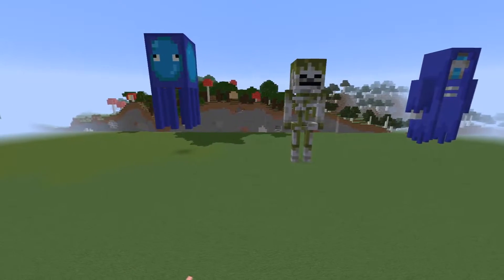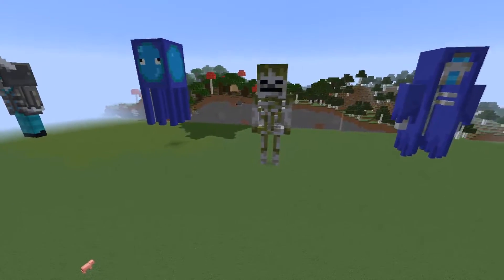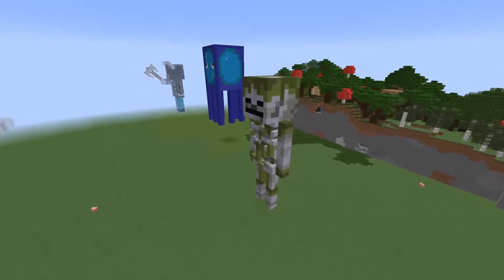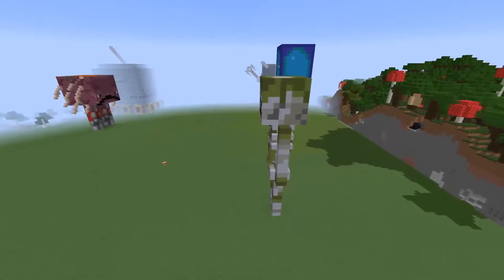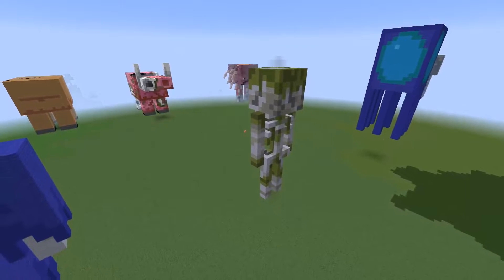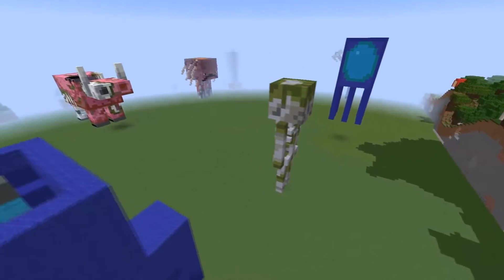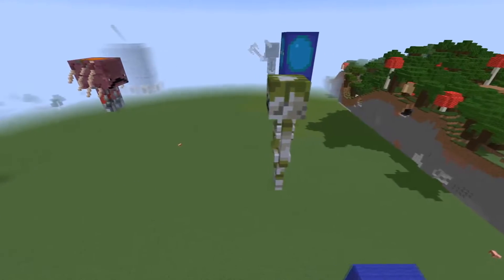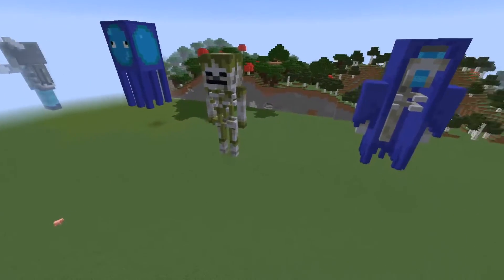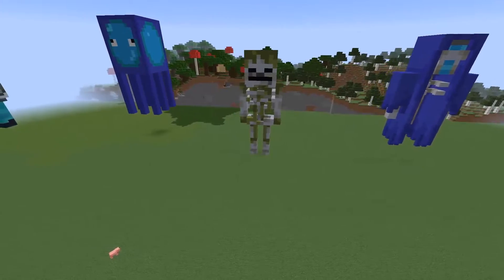I actually really like this mob — I know I say that all the time, but he turned out awesome. I really like the way the green is on the mob. I didn't think it would work originally, but it actually turned out really cool. Anyway, I think enough of me talking — let's get down to the colors and blocks that you'll need for this build.